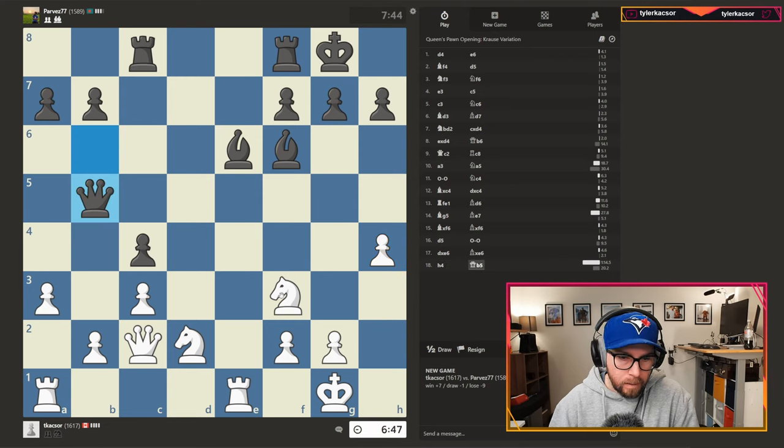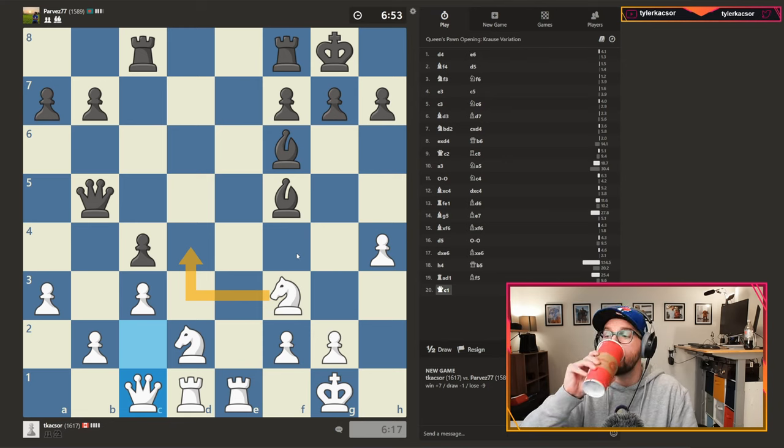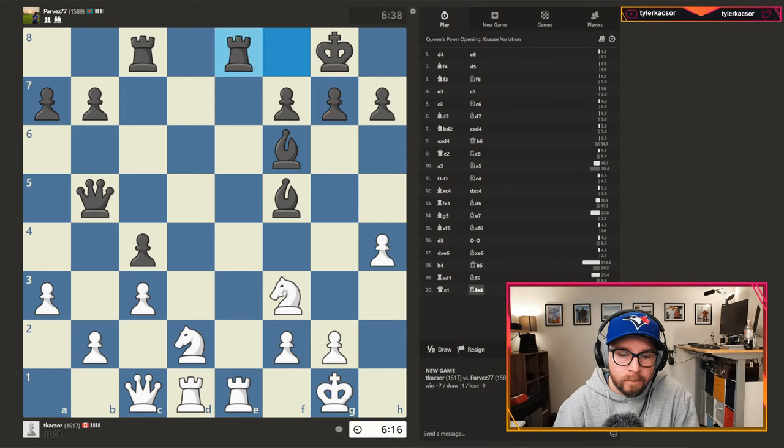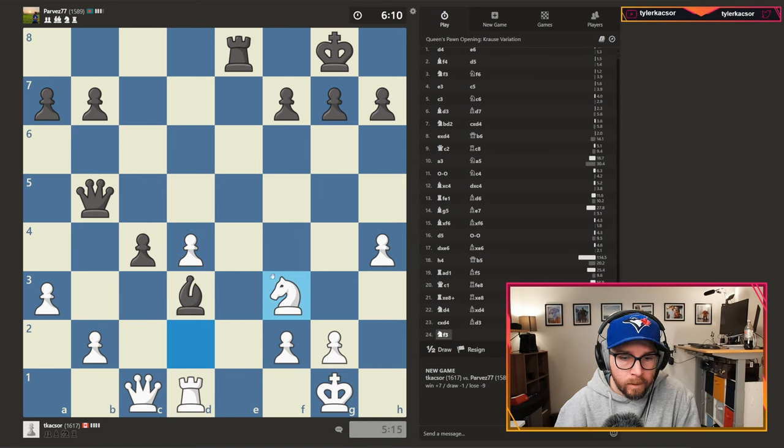Jumped the knight in, threatened mate. Just centralized some rooks here. Look to develop a knight into D4. Yeah, not a great position - just been playing some terrible chess lately. Traded off a pair of rooks here. Knight's nicely positioned, holding this down. Maybe we can jump into the center and create some challenges.